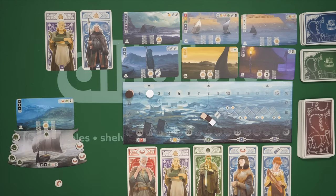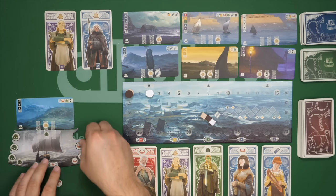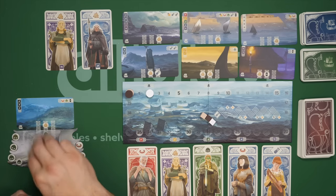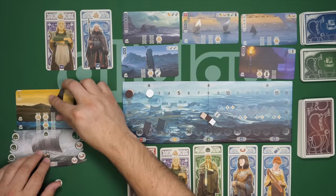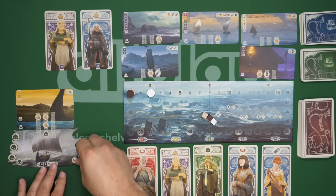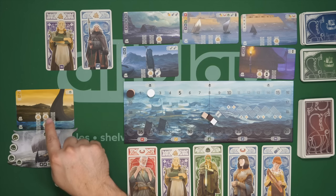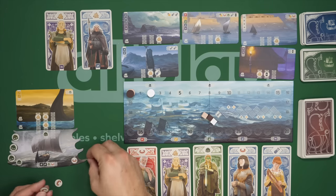These two tokens that I have not spoken about are going to let you do a couple of other things. The bracelets: on your turn, before or after you take your main action, you can spend one, two, or three of these to activate your first column, your first two columns, or all three columns respectively. So if I had this and I spend a single one, I'm going to make one victory point. But if I spend two of them, I'm going to get one victory point plus one recruit plus two victory points — and I would get all of that. So that is what the bracelets do.